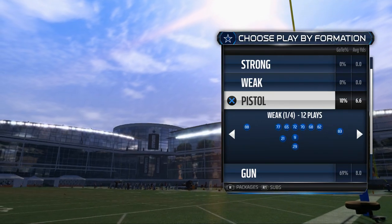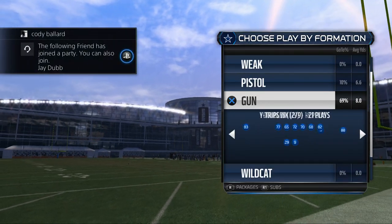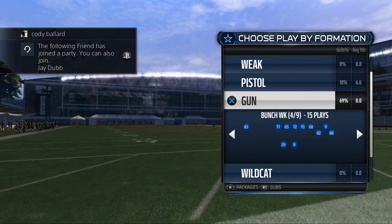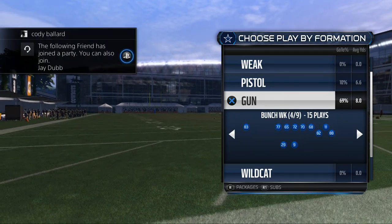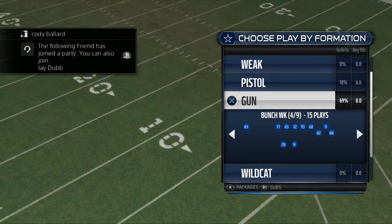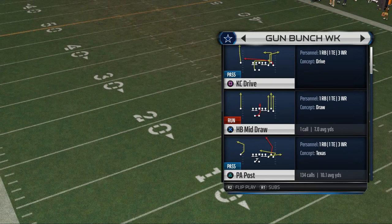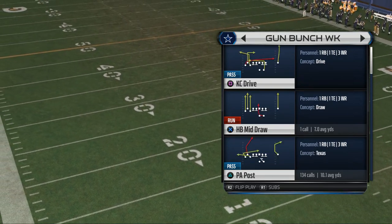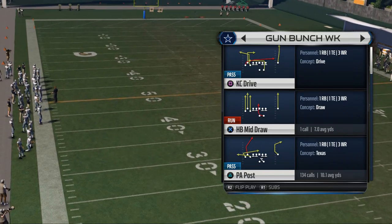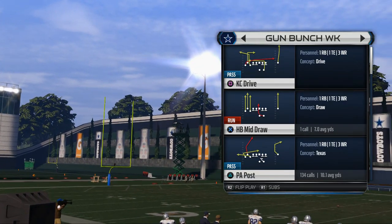Today we're going to be taking a look at our zone beat, our typical concept to beat zone defense. It's found in almost every playbook, but we like to use trips formations. We like to overload one side to overload the zone. What we like to use here is the bunch set. We're in the Kansas City Chiefs playbook and we're going to use one of my favorite plays, the play action post play. It's going to cause a lot of zone beating concepts over the middle of the field.